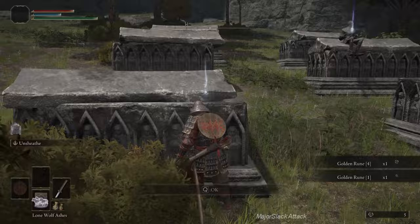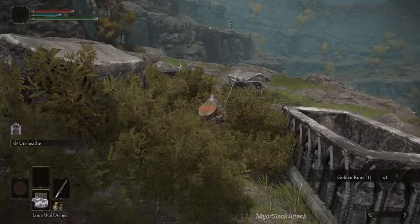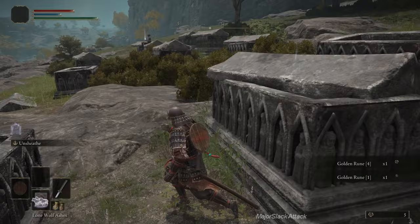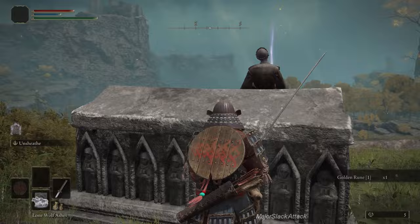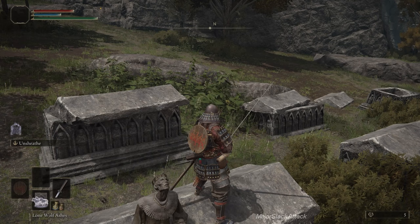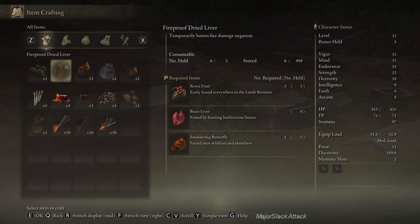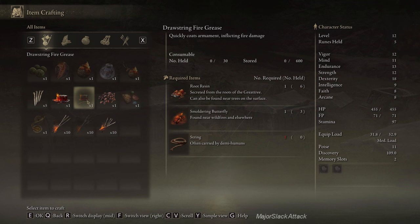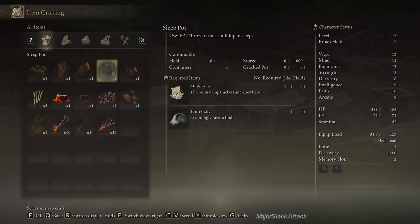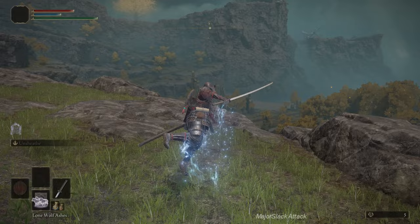There's also a very important cookbook here — Fevor's Cookbook number one. Make sure you got all the golden runes. If you go to item crafting, the Armorer's Cookbook number one allows us to make fire grease and drawstring fire grease. Fevor's Cookbook allows us to make sleep pots — this is very, very important. Don't have ingredients right now, but having done that, do not cash in your money.